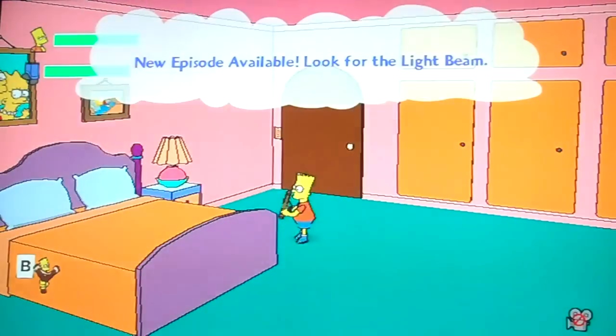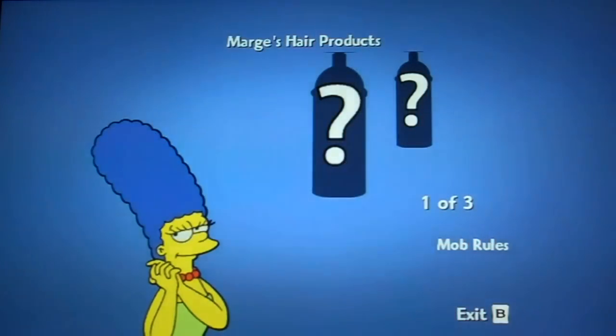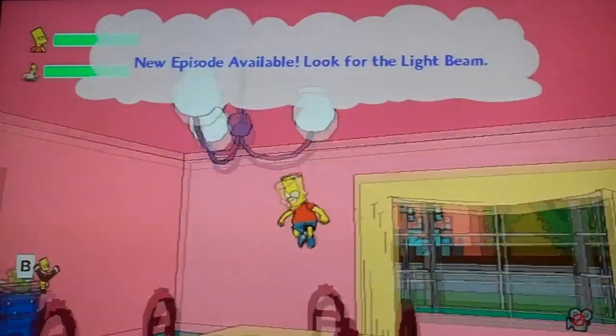Let's go into Marge's room. 'Inside every hardened criminal beats the heart of the criminal.' Marge gets hair products, and Homer's rewards are down in the garage. Here's to alcohol — the cause of and solution to all life's problems!